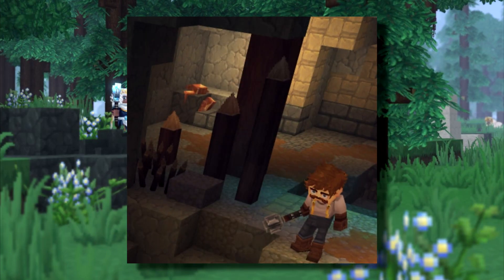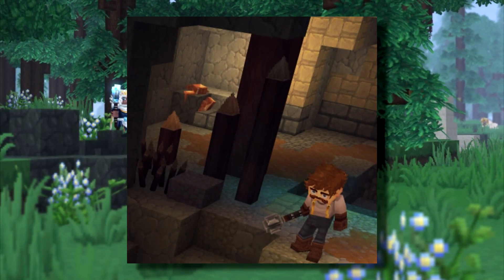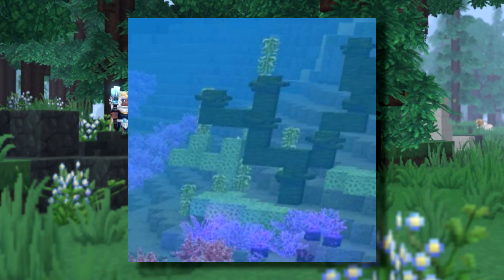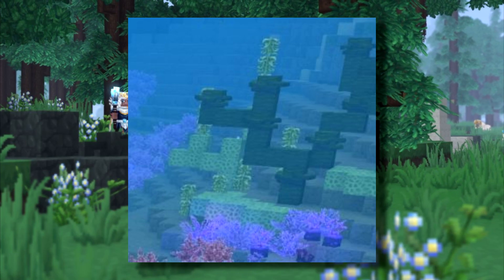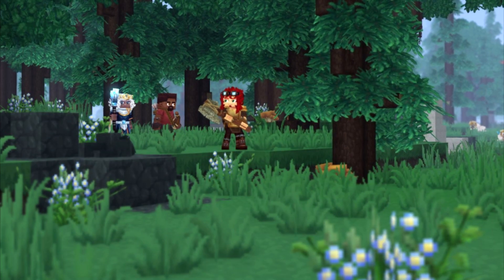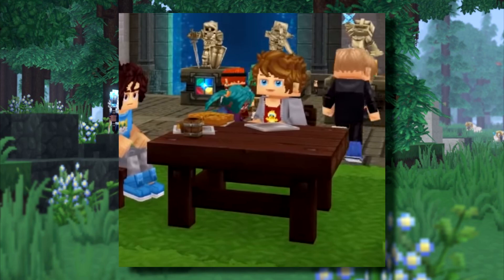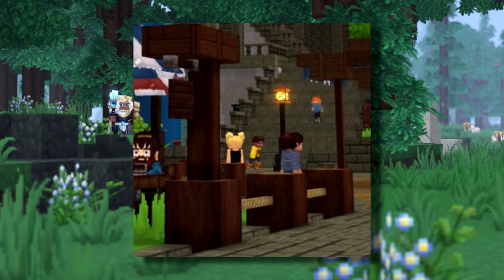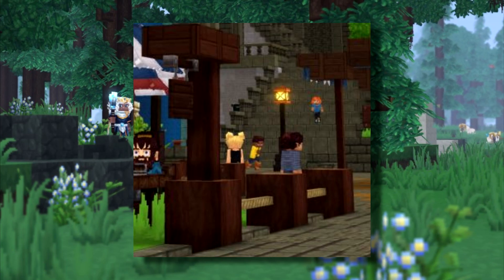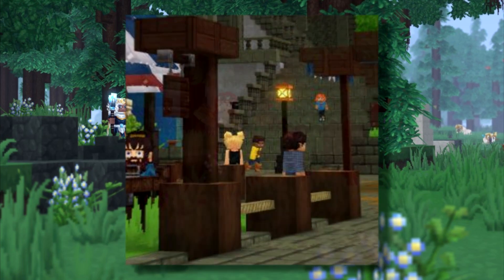We've also been shown wooden spikes that look extremely dangerous and hopefully functional with the ability to harm entities that fall on them. There is also coral, which is perhaps a little less exciting after the Minecraft aquatic update, but they're still colorful nonetheless. There are also items such as food that you can place on tables as seen in the trailer. Rope is another key item that has a lot of decor potential — in the past we've had to use fence posts, which don't always look like rope, so this is a really awesome change.